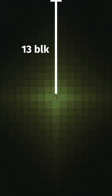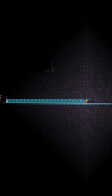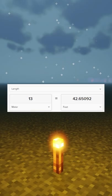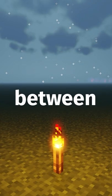Minecraft torches provide a form of light in a diamond shape for 13 blocks or meters, constituting a light level of 14. Terraria torches provide light in a diamond shape for 21 tiles or 42 feet. 13 meters is 42.6 feet, so these two torches are almost identical in brightness — a rare case of true parity between the two games.